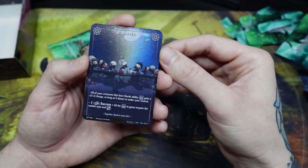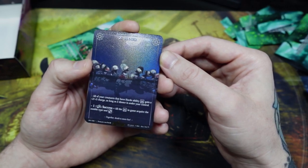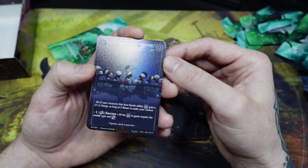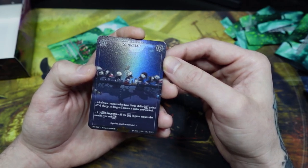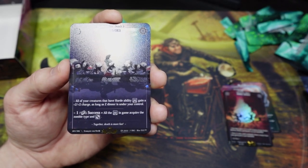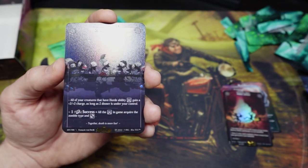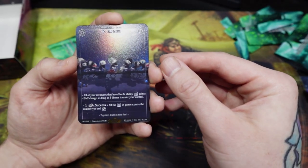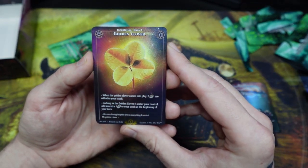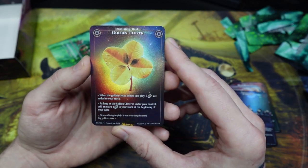Z-Dinner is an incantation rank one — all of your creatures that have a Horde ability gain a plus two, plus two charge as long as Z-Dinner is under your control. Horde means that creature can block any number of creatures until it takes damage up to its defense value. For minus one stock and a coin toss on success, all Horde in the game acquire the zombie type, and they gain Inhume — when this creature dies you toss a coin; if successful, when it goes to the cemetery it gives a plus one, plus one charge counter to a targeted creature under your control; if it's a zombie type it gains plus two, plus two instead. Golden Clover — when it comes into play two stock are added, and as long as it's under your control you add an extra one stock or one coin to your stock at the beginning of your turn.